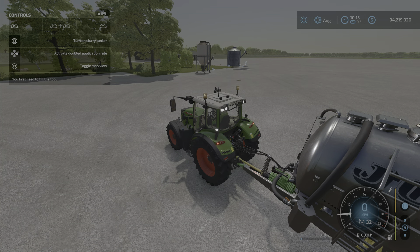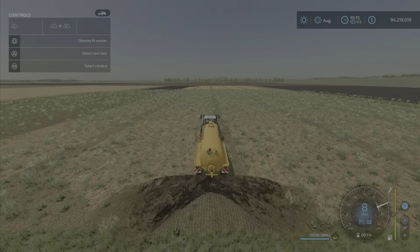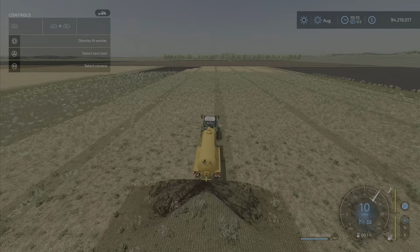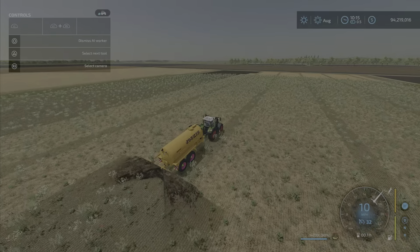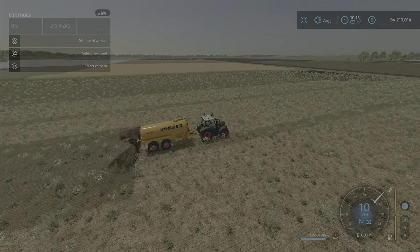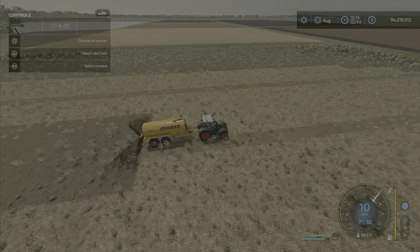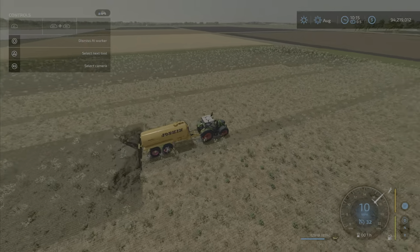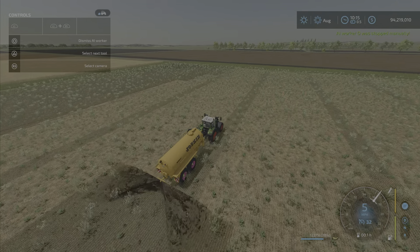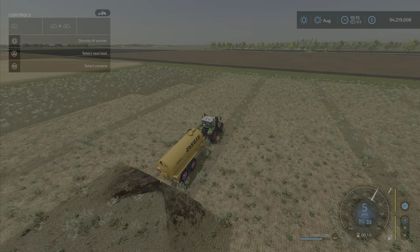Other options: activate double application rate is available. We have her out in the field. Let's fetch the worker and let him go with it. As you can see, it spreads fairly nicely — fairly wide for this type of tank, right in that range of decent width and size. He pretty much did about three passes, would have made about three and a half passes on this field before running out. If you activate double application rate, he will only go five miles per hour, but it'll suck through that slurry like nothing before.